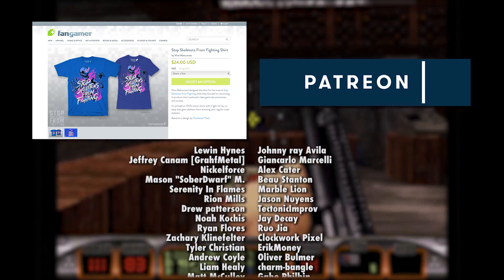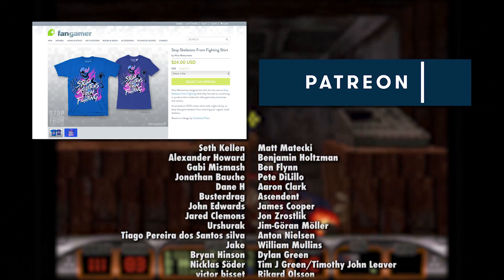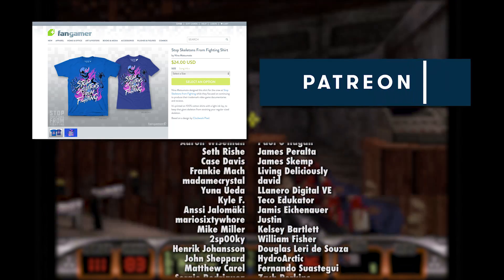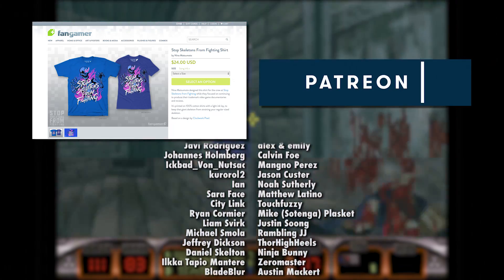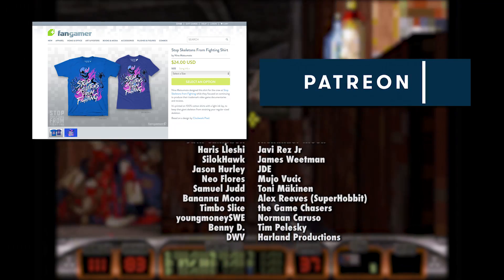That's it for this episode of Punching Weight! As always, if there are any weird, ambitious, or unnecessary games you would like us to cover, let us know in the comments below! Stop Skeletons from Fighting is a Patreon-supported show. We have T-shirts available at Fangamer.com! This episode was edited by The Sober Dwarf — check out his channel! Check out the previous episode of Punching Weight, which covered Quake ports! If you're new to the channel and you got this far, you should just go ahead and subscribe — click that button right here! Thanks again for watching, and we'll see you again real soon!